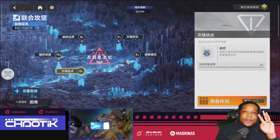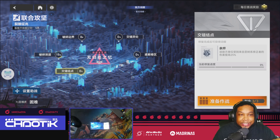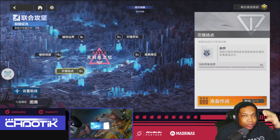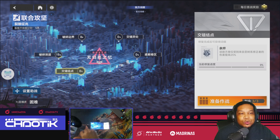You only have three attempts per day, and that's three attempts per guild mate — not just three attempts for the entire guild, but three per guild mate. So you can do three attempts, your guild mate can do three attempts, everyone has three attempts. That is why you want to focus on one node at a time so that you can complete them as quickly as possible.